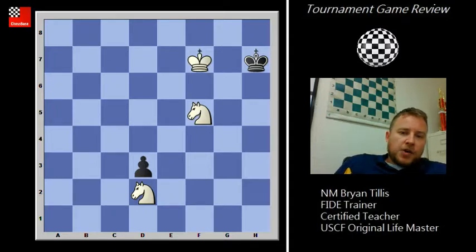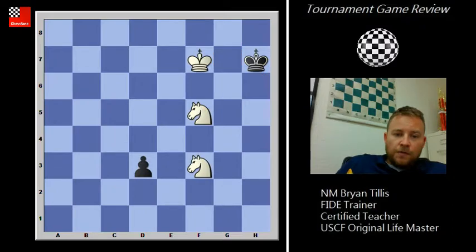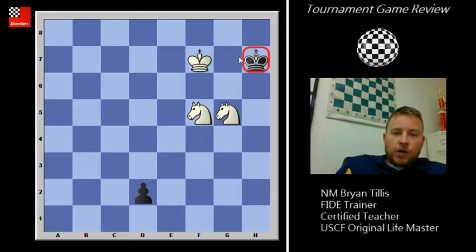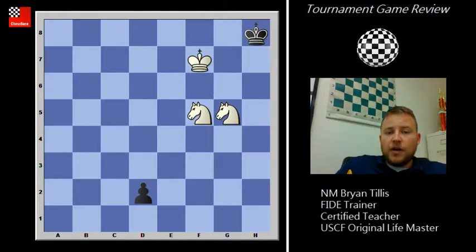His King is already pretty cut off. We need to bring the other Knight in to help with this, and while he's queening the pawn, we're going to mate him. We'll bring the Knight in to take this square away when we come to G5. When he pushes, we're covering all these squares, so he only has one place to go. Now you've got to find the mate.